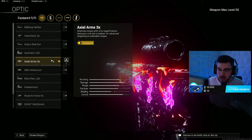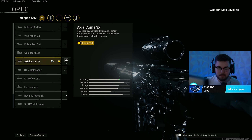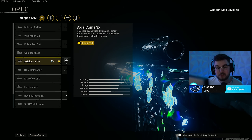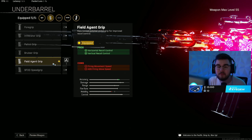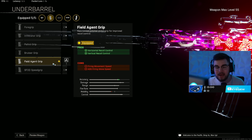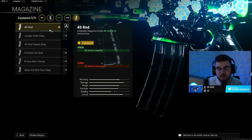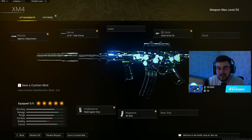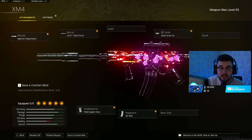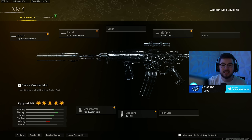The ACOG Arms 3x is the only good scope option out of all the Cold War options — a very clean perfect little circle. The Field Agent grip gives horizontal and vertical recoil control to tame the XM4's bounce. I run the 45-round mag — you can also run 60 — but the 45 gives you a noticeable amount of mobility and ADS speed back. This thing caught me off guard with how good it still is — go give the whole build a try.